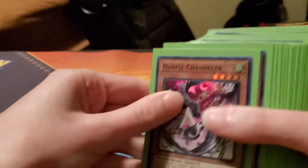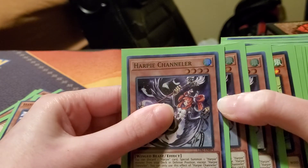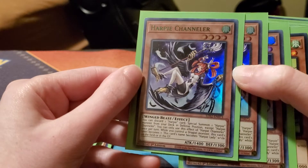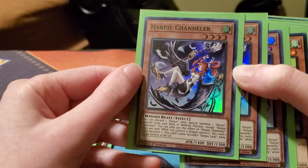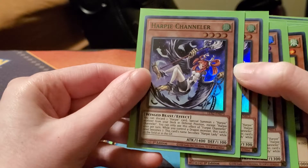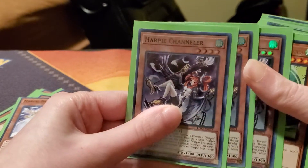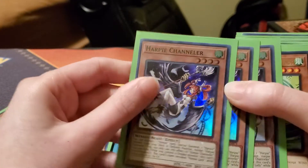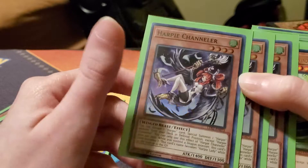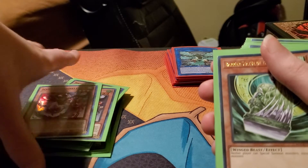I'm running triple Harpy Channeler. She's obviously one of the best cards in the whole deck — basically when she's summoned you can special summon one Harpy monster from your deck in defense position, except Harpy Channeler, and that effect is once per turn. While you control a dragon monster, this card becomes a level seven. So you would bring out Harpy's Pet Dragon and then make Channeler a level seven and go into some XYZ plays — that's pretty good.